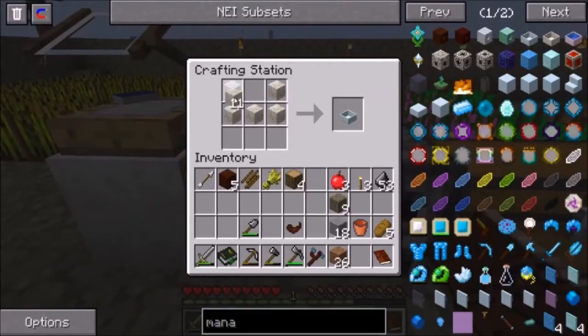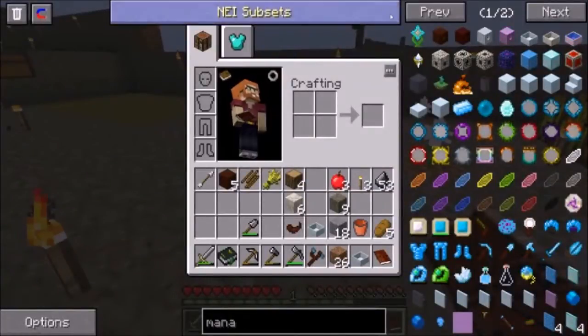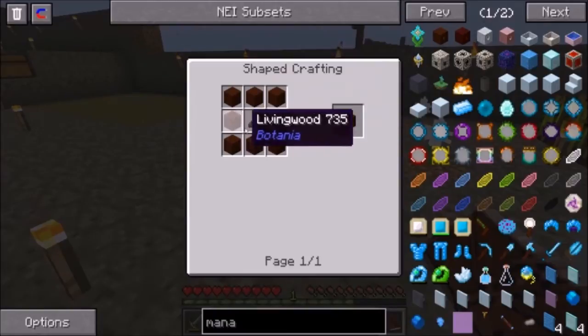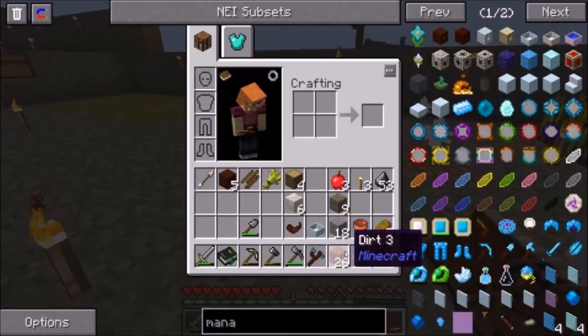I know at some point I'm going to need to make a second one, so let's just make two. We'll figure out why we need two later on. Also, we need to make a mana spreader. In this case it's just living wood with one petal, and I don't think we have enough wood to do this.